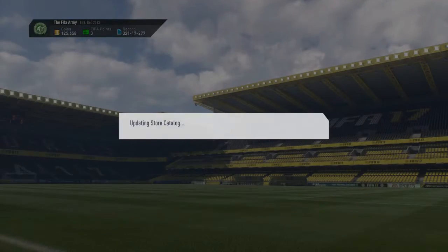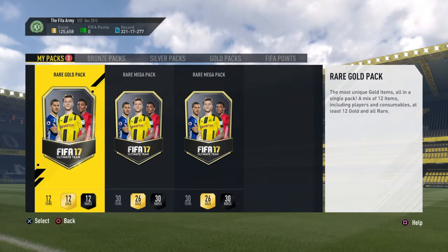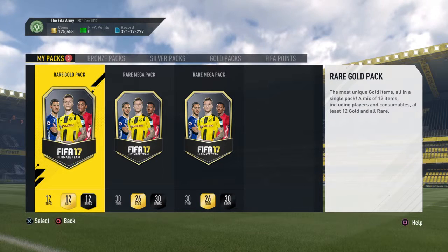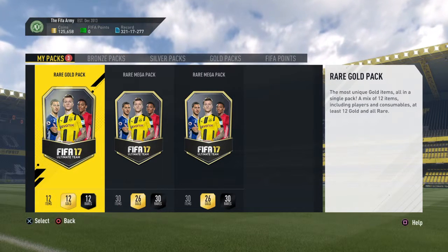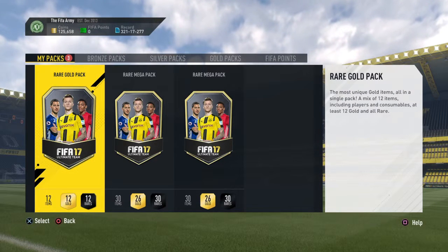The rare mega packs are 55k each, and the rare gold pack is 25k. Overall, decent packs, not too bad. And again, it's another challenging squad builder's challenge going out for all these squads that I do use.